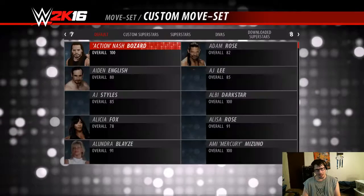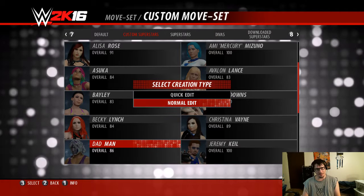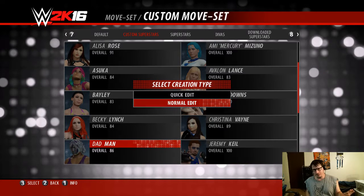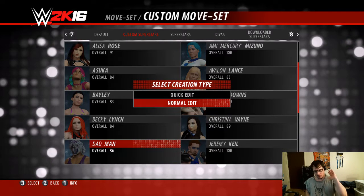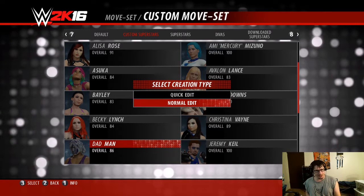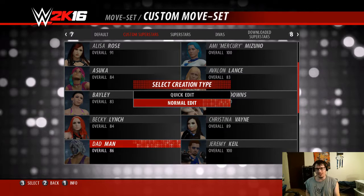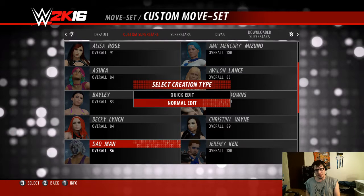So, to get a little caught up with what we've done here, this is the man we have created: Dadman. He is a cruiserweight, a little bit overweight, finally broke into the wrestling business. His six-year-old daughter is just so enthusiastic about it, wanted to help him create his costume, helped him create his entrance and everything. He's just absolutely devoted to his daughter, Annie, so everything he does is for her.